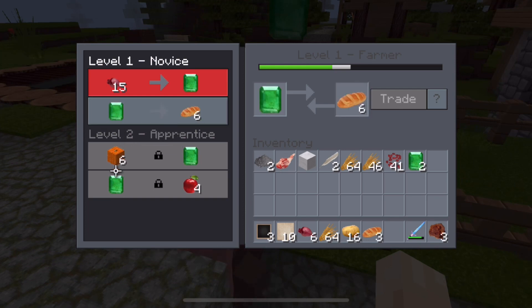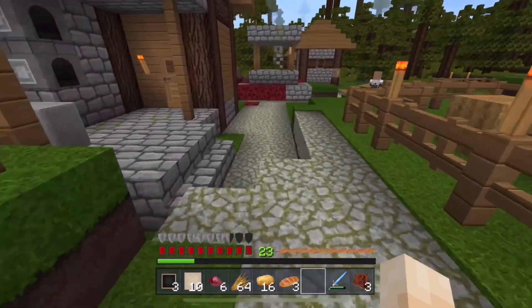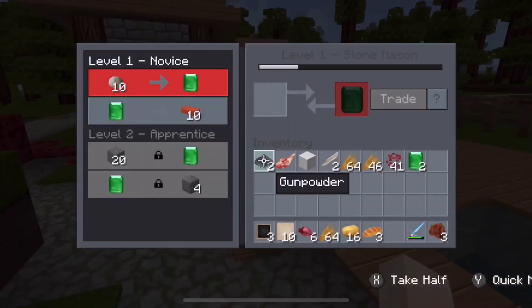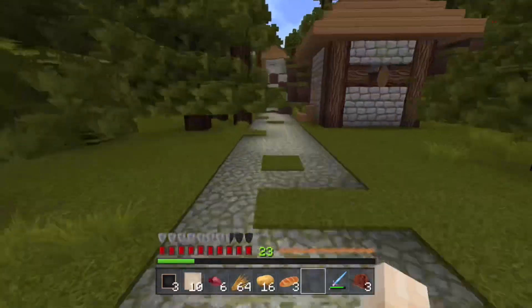You can trade for things — one emerald, six loaves of bread — not really a good deal, but you can get some things that you don't have. Let's see what this guy wants. No, I don't have any of that. If we head back to the village and head back to ours, that's just about it for episode three.